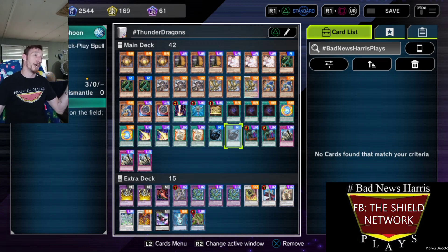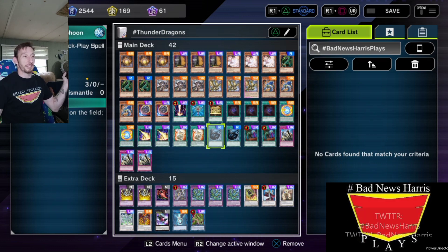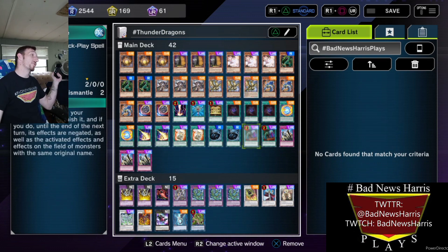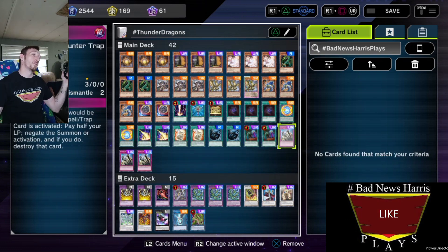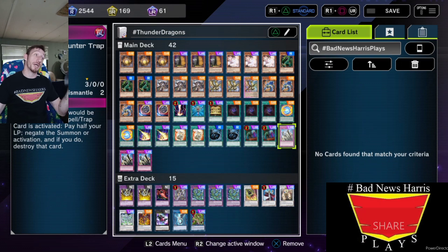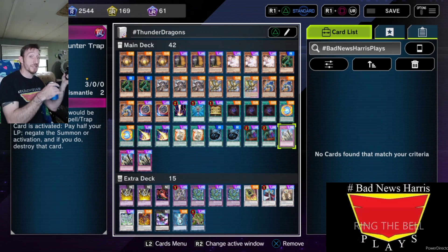Double MST because I'm a Yugi Boomer, and MST comes in more handy than you think. Called by the Grave for hand traps. And Solemn Judgment for when I go Colossus, Titan, and then drop that so they can't do anything. Doesn't always work, but it works about seventy percent of the time.